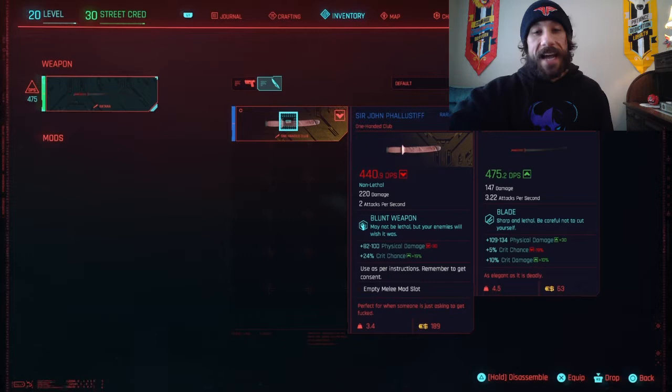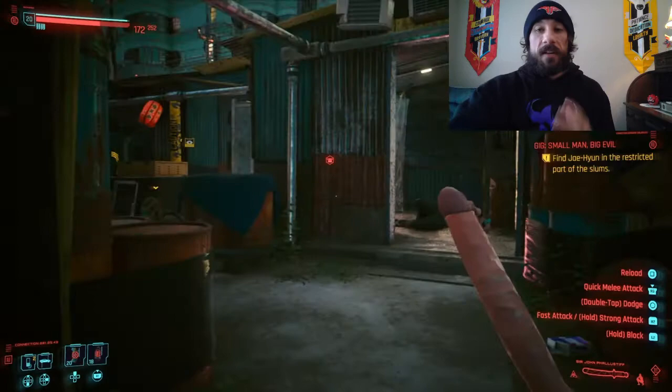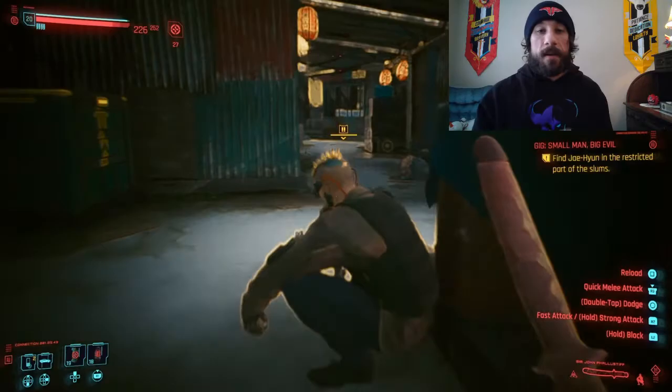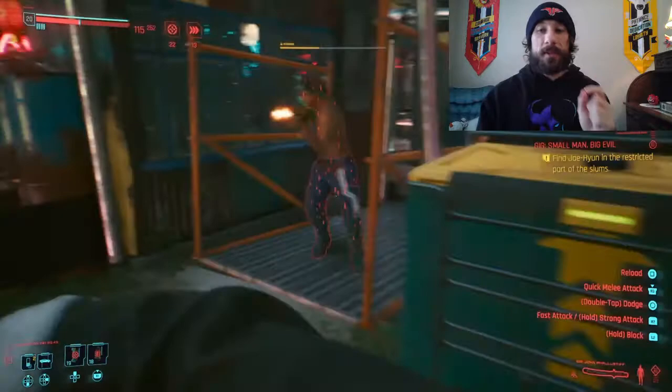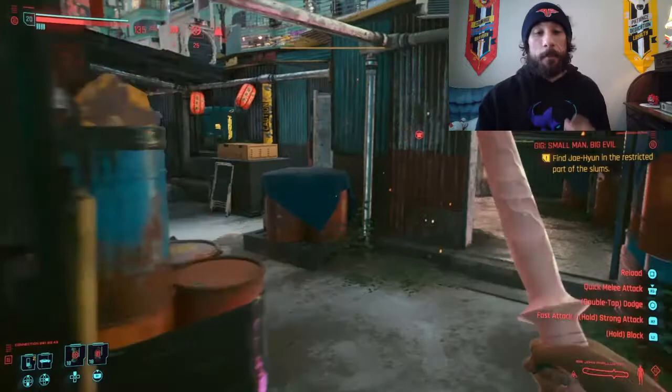Let's take a look at the stats of this weapon. It's a one-handed club, 82 to 100 physical damage, 24% crit chance. You can see that compared to my katana — my katana is doing more damage. However, Sir John Failstiff has a ton more crit chance, and that is absolutely awesome. If you invest heavily in Reflex and get it up to 20, that's plus 20% chance to crit. Combine that with the 24% on this weapon and you now have a 44% chance to critical hit — that's almost one out of every two hits.